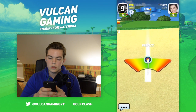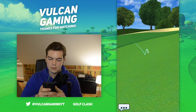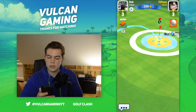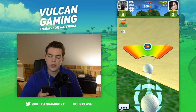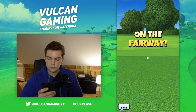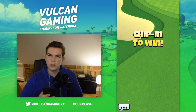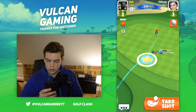Drag the ball back, release in the center — perfect shot. Let's see what Tiffany does. She's going to try to get it in one shot, quite risky. The further you drag it back, the faster the ball goes, I think. On the fairway — let's see if we can get this ball in. Chip in to win. I'll drag this ball and make it bounce into the hole.